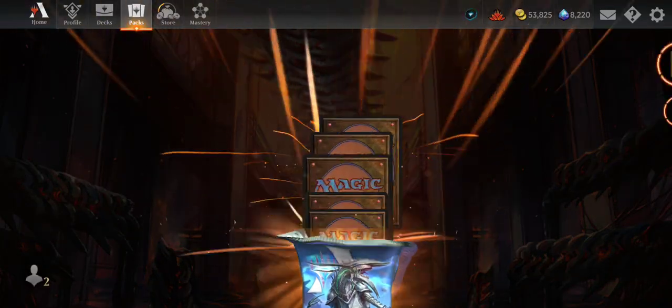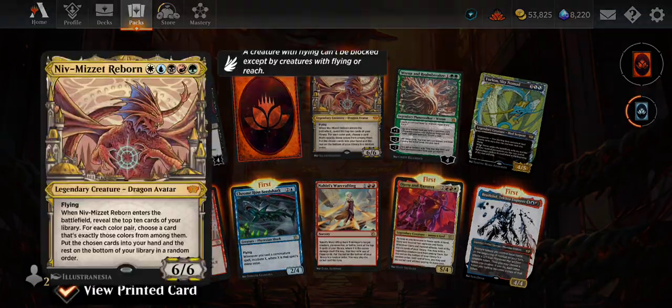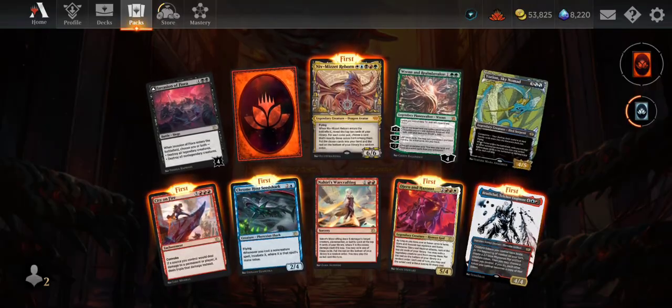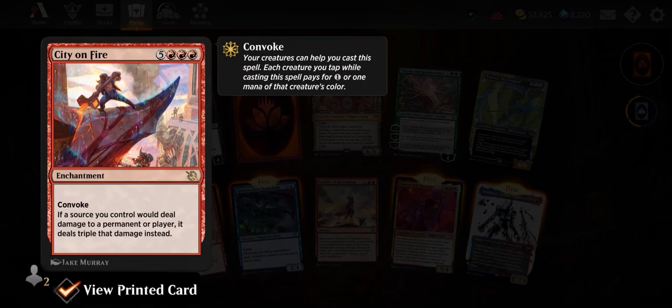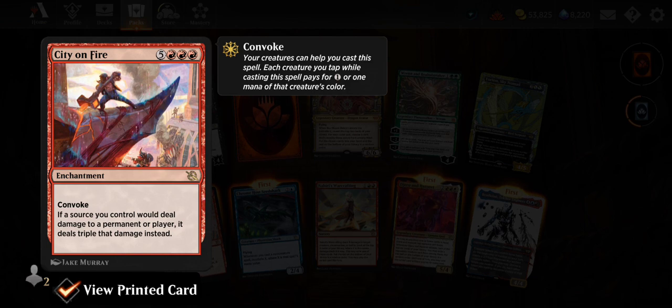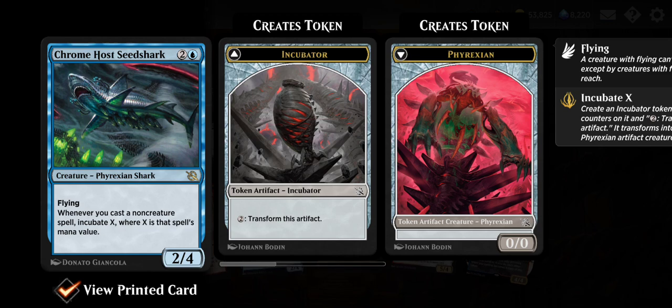Next set of packs — bunch of wildcards, another invasion, a mythic wildcard, Niv-Mizzet Reborn with grand art. Another Ren, another Yorion. City on Fire — five and three red, convoke. If a source you control would deal damage to a permanent or player, it deals triple that damage instead. Big cost, big risk, big reward. Chrome Host Seedshark — three mana, 2/4 flying Phyrexian Shark. Whenever you cast a non-creature spell, incubate X where X is that spell's mana value. Throw that in a control deck and go to town.